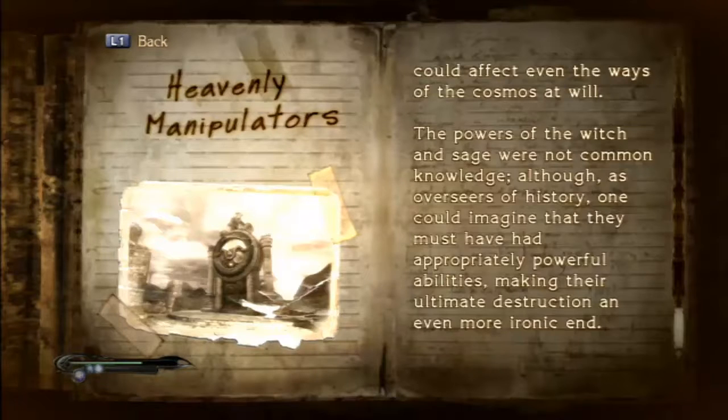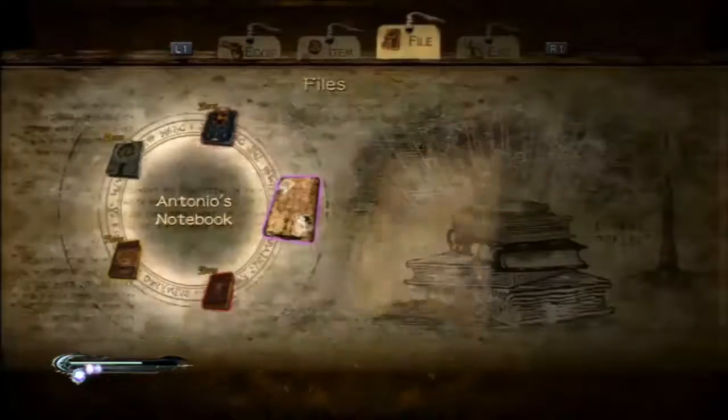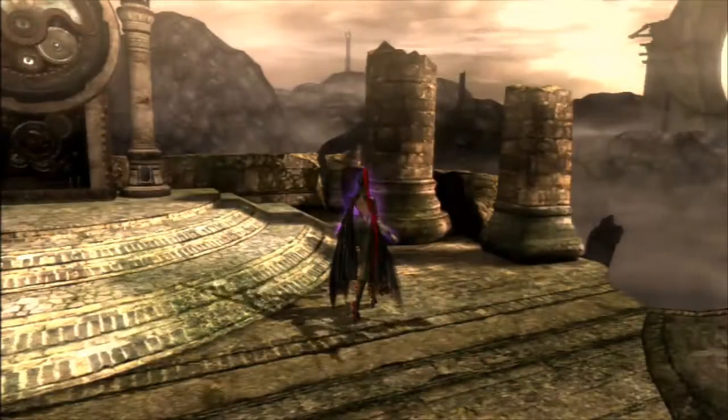The powers of the witch and sage were not common knowledge — although as overseers of history, one could imagine that they had appropriately powerful abilities, making their ultimate destruction an even more ironic end. Wow. Yeah, I agree with that one. But we've got a lot of things to do, so let's just keep going.